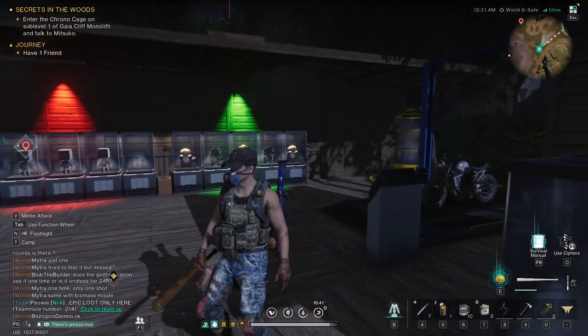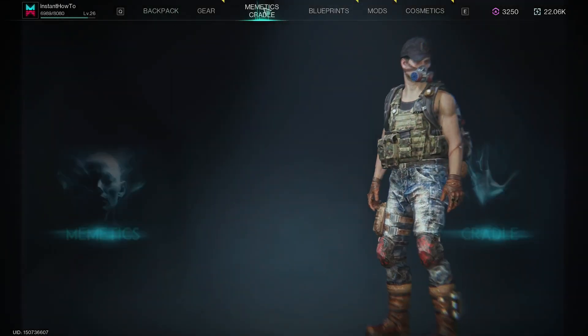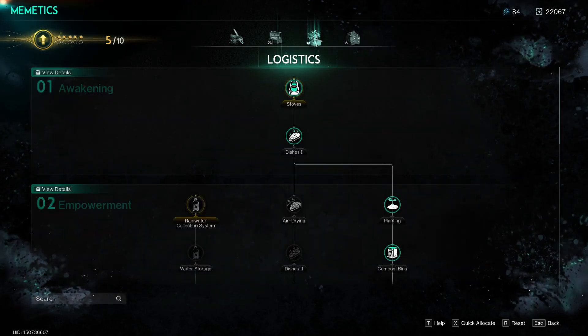All you have to do is press I to open up your inventory, go to Memetics, and then inside Memetics you want to click on Logistics.